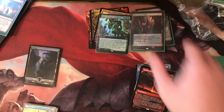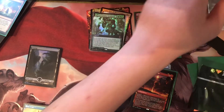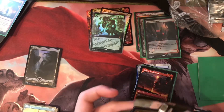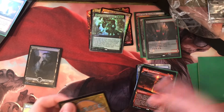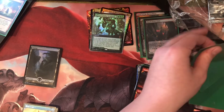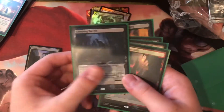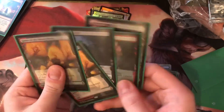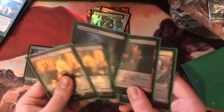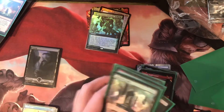Alright, expedition number two — can we get one fetch land? Because apparently 33% are fetch lands. We haven't pulled a single one. No fetch lands. Creeping Tar Pit — another one of the garbage fire ones. So: bad, bad, pretty good, and that is asinine. If you get one of these boxes, I hope you don't get as screwed as I did in this department. I mean, the Ancient Tomb is great, but that's disappointing.